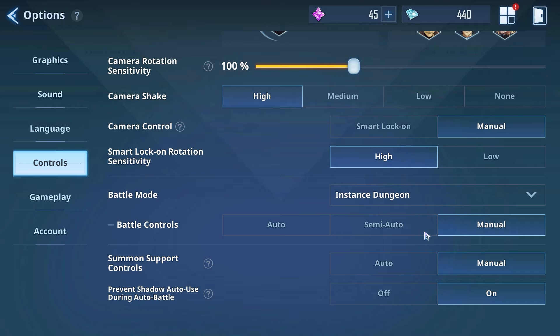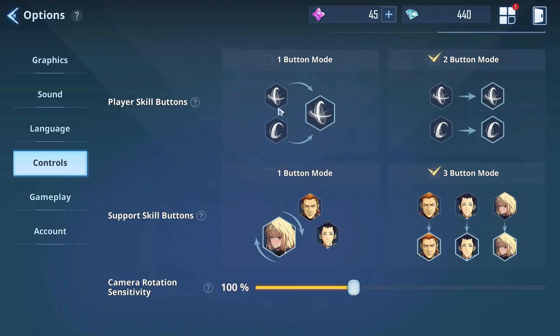When it came to support controls, I also put this on manual. I want to manually summon my supports, and with my support button being the back mouse button I can click it at any given moment - kind of just spam it if I need to - that way I don't forget that my supports are always there.